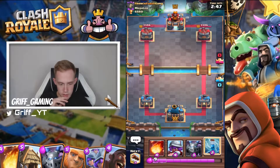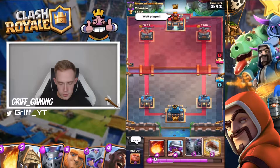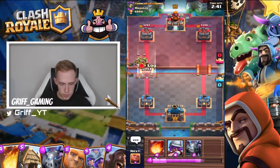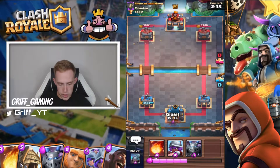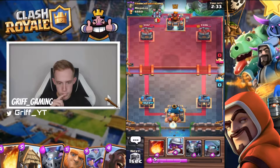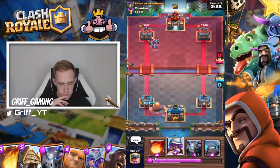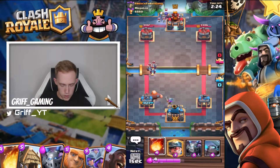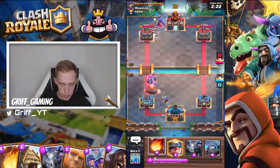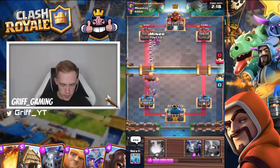Going to cycle zap to start out. Okay, sarcastic opponent. Go giant in the back. We've got fireball — unfortunately the witch doesn't die to fireball and zap, but she does die to fireball plus miner if I can play this.